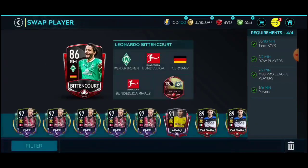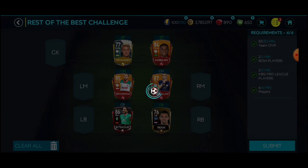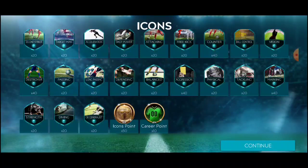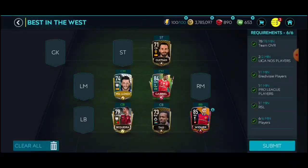I threw in this guy just to get the overall high enough so that I don't have to train. Training cost this season is a bit too much — it's easier to use higher-rated cheap cards. This one is decent: we got 40 Counter and 20 Second Striker, that's always useful. No Holding, but at least something we use. Pretty easy and straightforward.